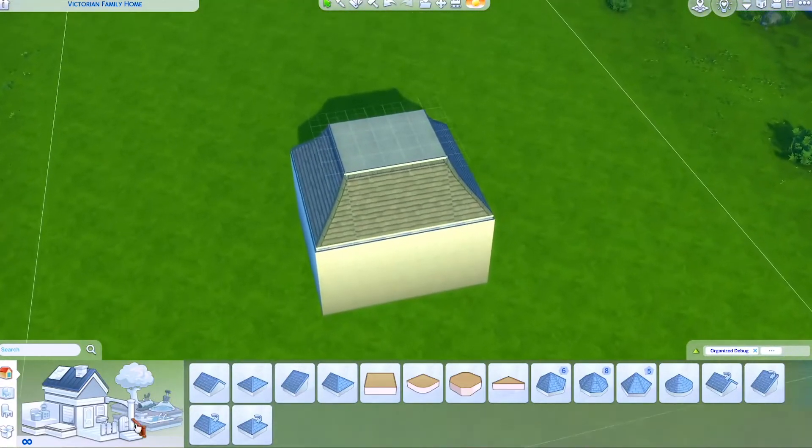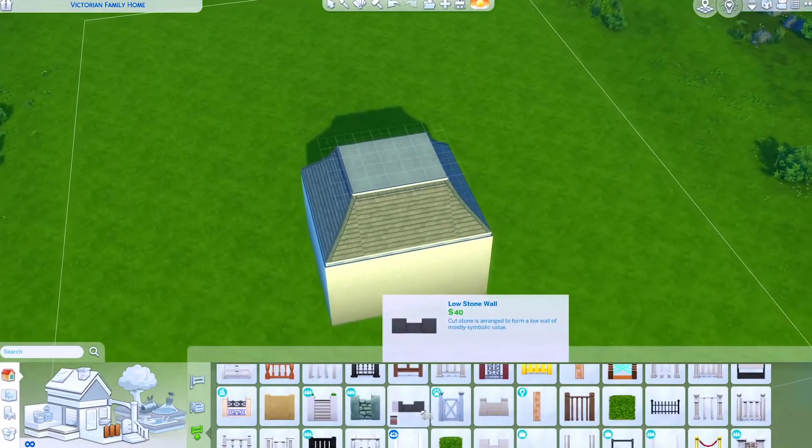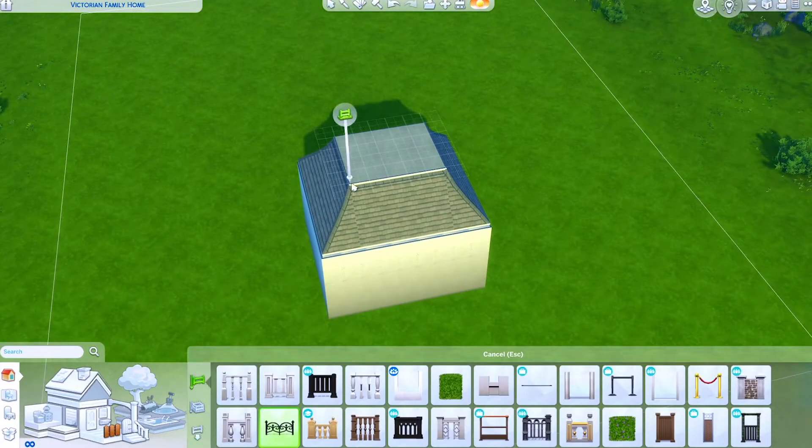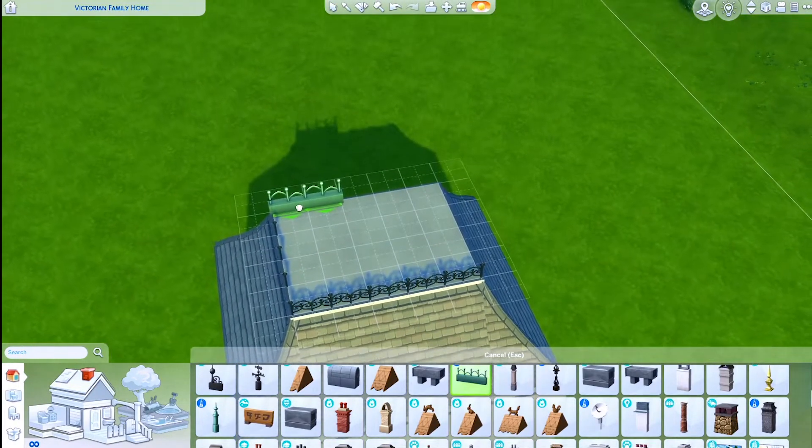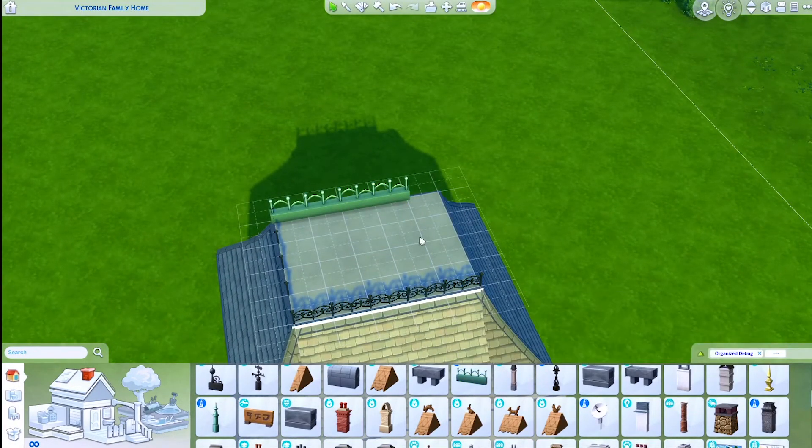From here you've got a small platform at the top that you can customise using fences, or you can grab these things from the chimney section. Sometimes I like to mix it up and use either or.